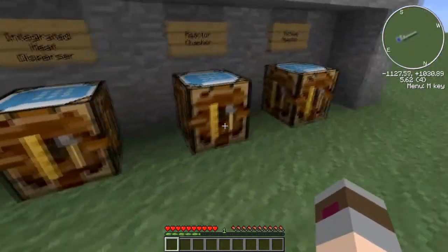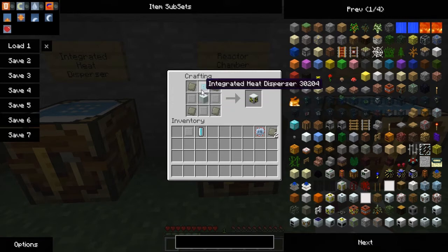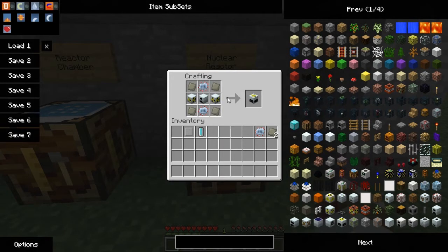Without further ado, let's show the reactor chamber recipe. It is four pieces of advanced alloy — one in each corner — an IRP on the left, right, and bottom, a machine block in the middle, and an integrated heat disperser in the top. You will need to make eight of these in total for reactor chambers. And these do stack — these are actually stackable, so you don't have to worry about running out of room once you reach this point. The reactor chambers and nuclear reactors are stackable.